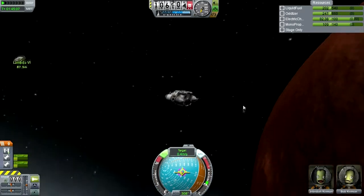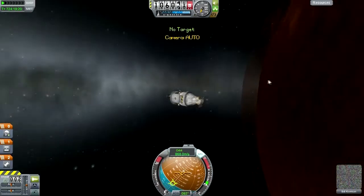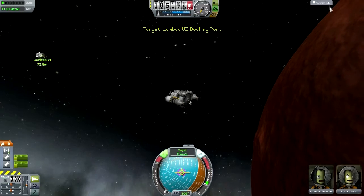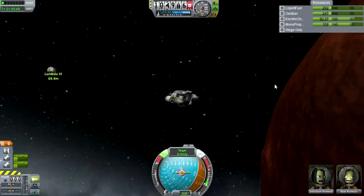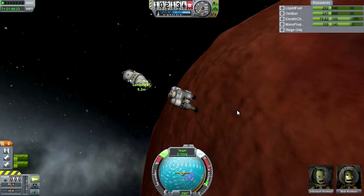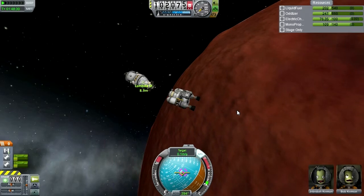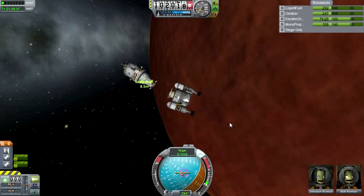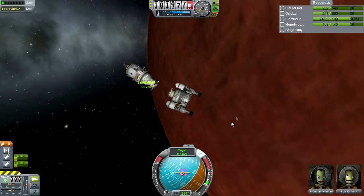Let's make sure we're lined up — yes we are. Let's switch to the other one and make sure we're lined up too. Jeb and Bob look thrilled with the situation, as they should be. We're coming in at an angle — should be fine though.